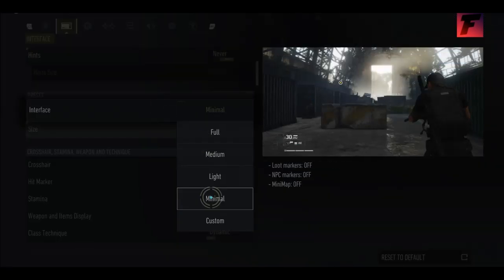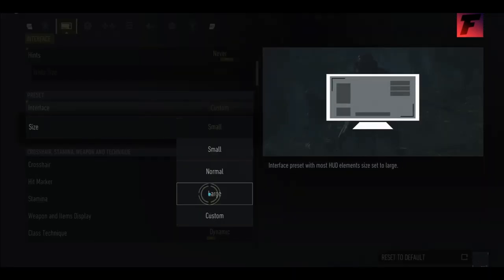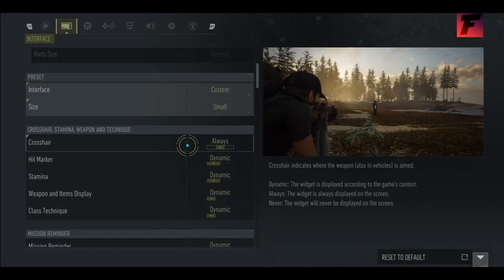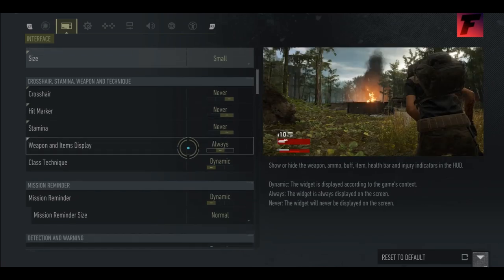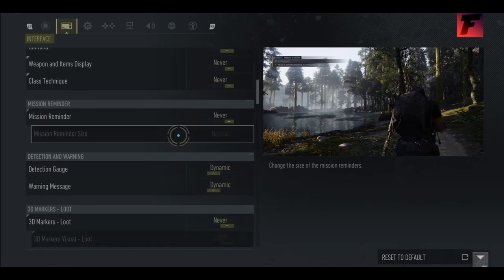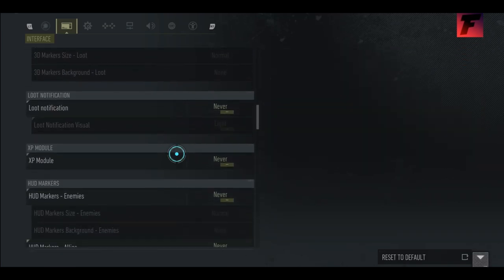Which is super weird. I guess I'll just customize it. Or maybe I just put it at minimal — maybe that'll just make it a bit easier. It did not turn anything off. I'm not going to be doing missions, so I don't need Mission Reminder on. I don't need any of this. I'm too good for that.